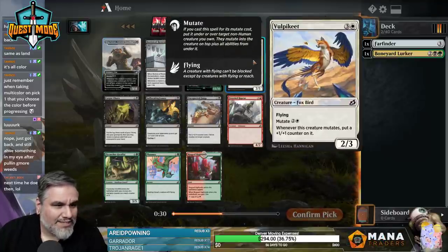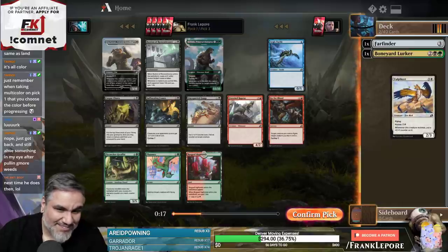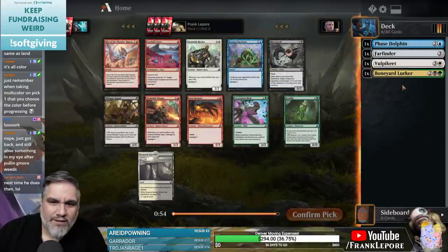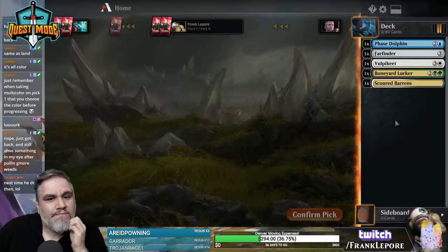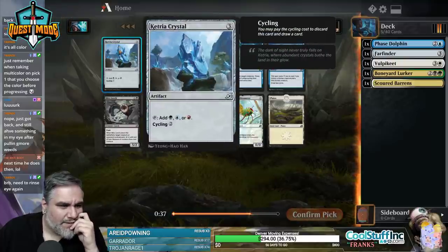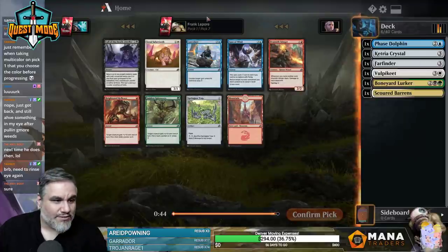You choose that color before progressing — oh, that's interesting. Based on my preferences, I would 100% pick white over red because I don't like red in this format. So we're on white, and now a blue card is coming up. Channeled Force is two colors, so Phase Dolphin is probably fine — especially because you can mutate onto it. Now black: Blitzleech, Whisper Squad — I'll take Scoured Barrens. Now we're red; no red, so I'll take the Ketria Crystal. Now we're on green.